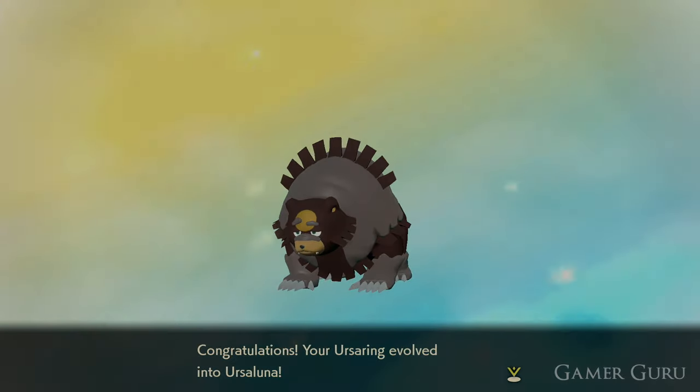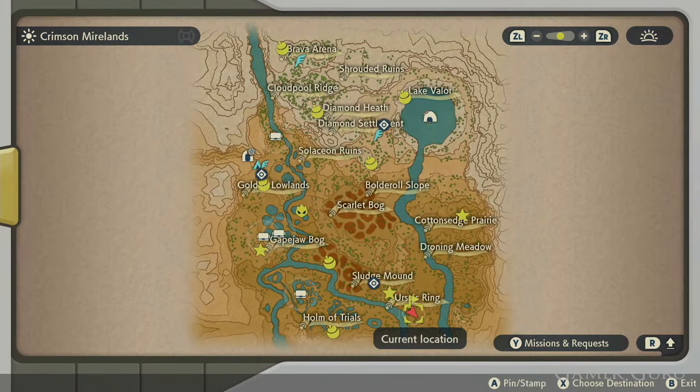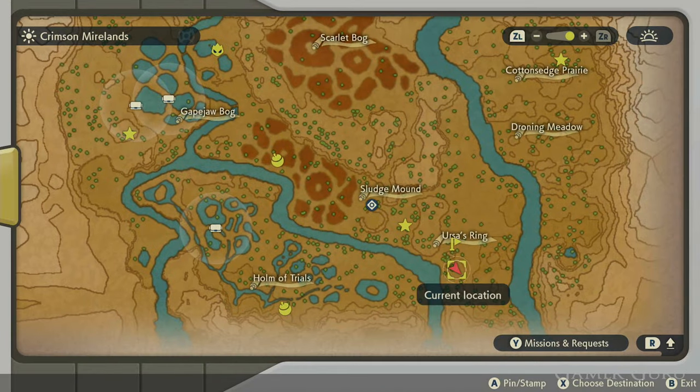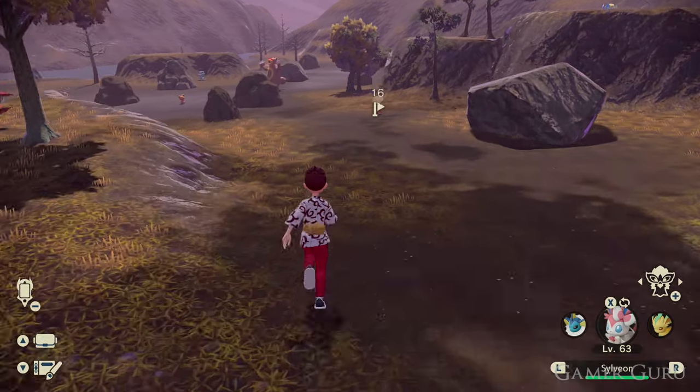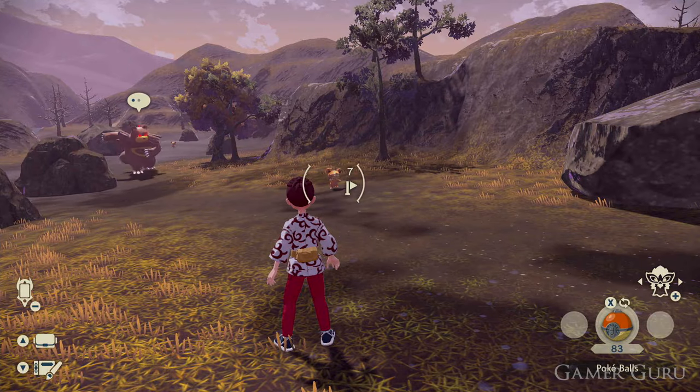We can decide whether we want an Ursaring directly or first catch its pre-evolution Teddiursa and evolve it into Ursaring at level 30. Luckily for us both of these Pokemon can be found in the same location here in Ursaring's Ring in the Crimson Mirelands. Whichever option you choose the end result is going to be the same. Just in case you're wondering, you can actually evolve the Alpha Ursaring into Ursaluna if you want to.